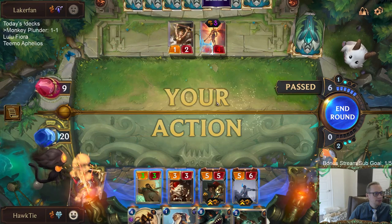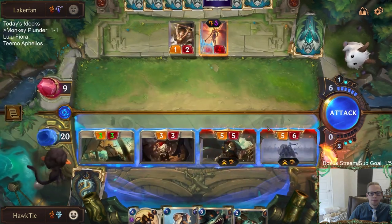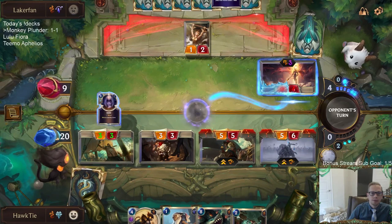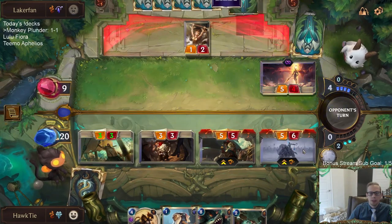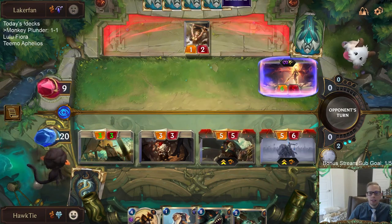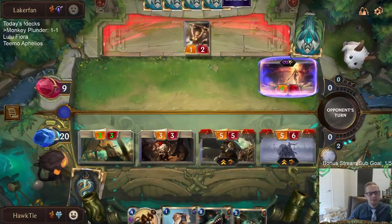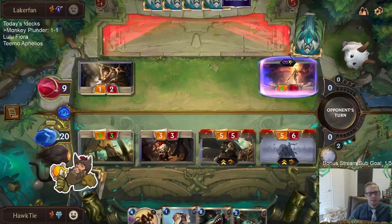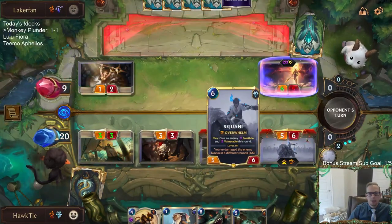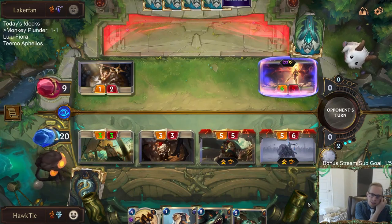Because we're going to have leveled-up Sejuani, also Frostbiting. This is not going to work out well for them — they are very dead. Once the Yordle Grifter hits them that levels up Sejuani, then Gangplank hits them and Frostbites their team. This will not work out well for them.